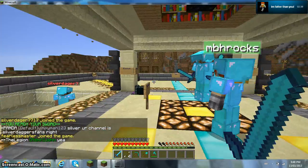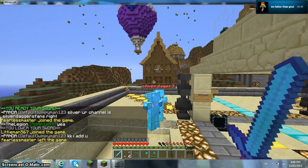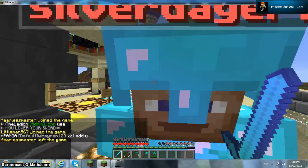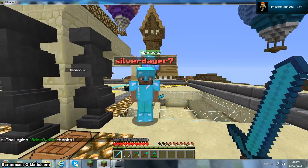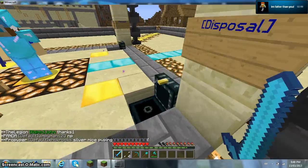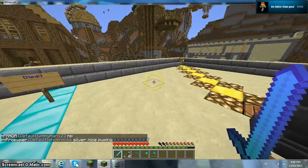And guys, right now Silver Dagger — there's a guy, he's right there — Silver Dagger, he's the admin. He's in the faction called Legion, and if you subscribe to his channel and come on, he will give you an enchanted kind of sword or axe.